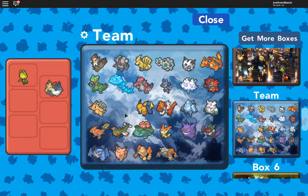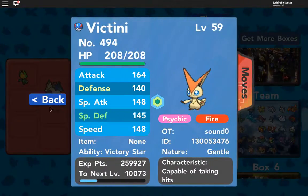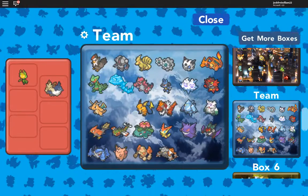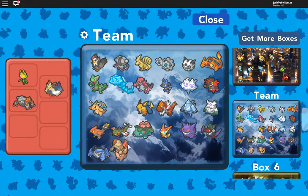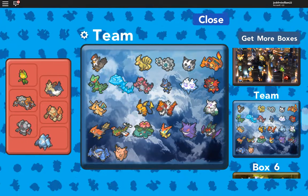Let's grab Stoutland. What level are you? 59. 54. I'm trying to find a lower level one — 41. Let's grab Heatran, Regirock, Registeel, and Regice.